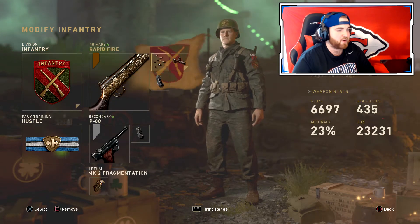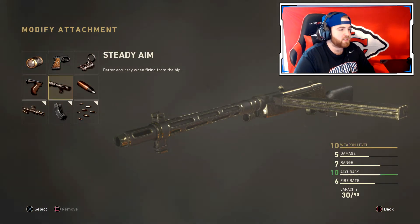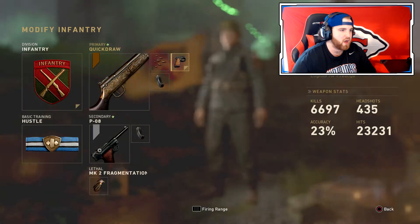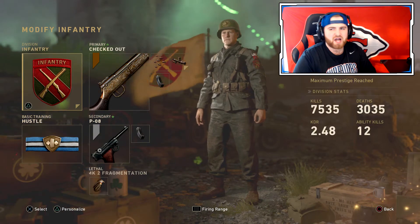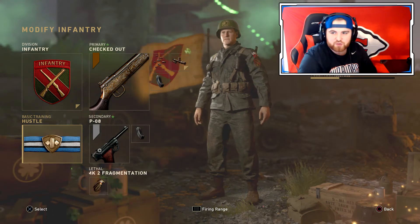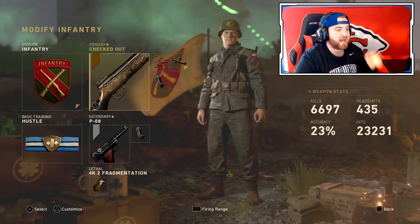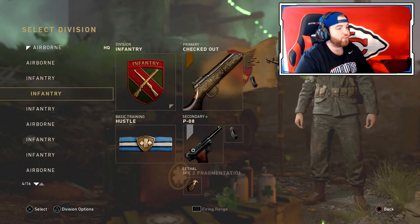The Type 100 class setup is Infantry with Rapid Fire, Extended Mags, and Advanced Rifle. You don't need Quickdraw Grip on this gun — it has no recoil and shoots fast. You can also swap Advanced Rifle for Extended Quickdraw, or switch the division to Airborne with Primed. The secondary is the P08 pistol with Extended Mags and Grip. I've dropped a V2 with this class as well.